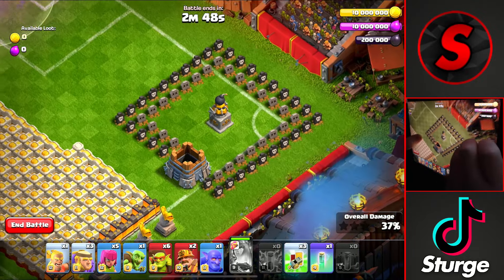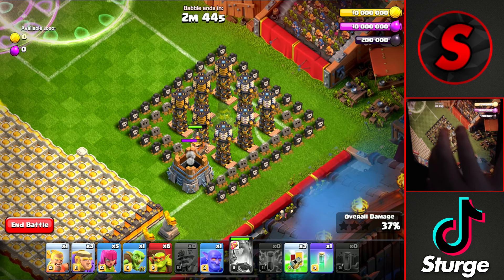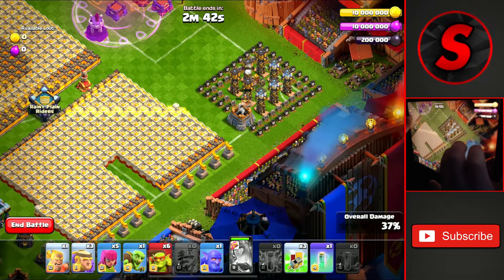Then head over to the very right side and drop the miner on top of the gold storage and 1 onto the statue. Once all the teslas pop up,